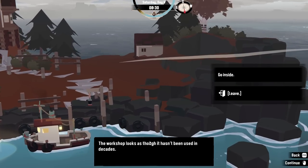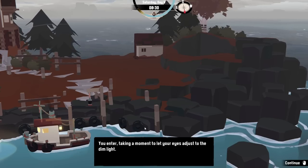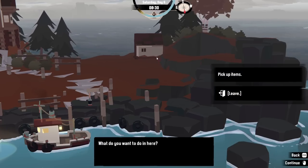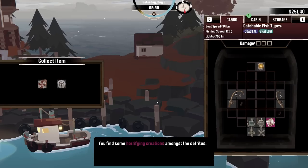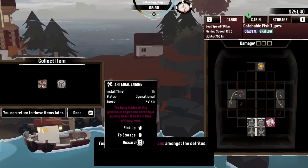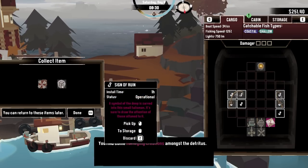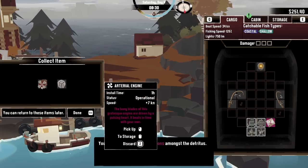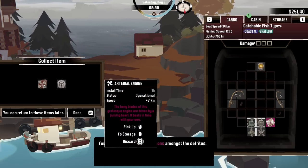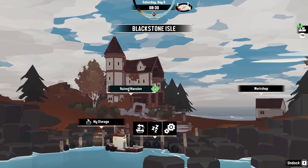The workshop looks as though it hasn't been used in decades. We enter, taking a moment to let our eyes adjust to the dim light. Is it a bit rude to just turn up and effectively rob this person's workshop? We'll have a look around. Among the detritus we find a horrifying arterial engine — its bony blades driven by a pulsing heart that beats in time with our own — and a sign of ruin talisman. We're putting those back.